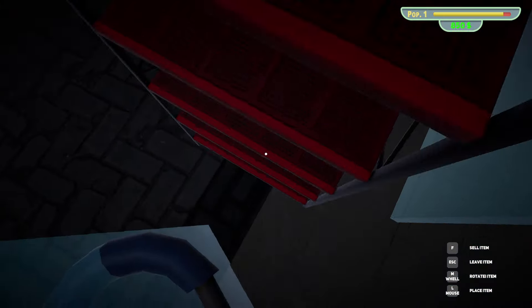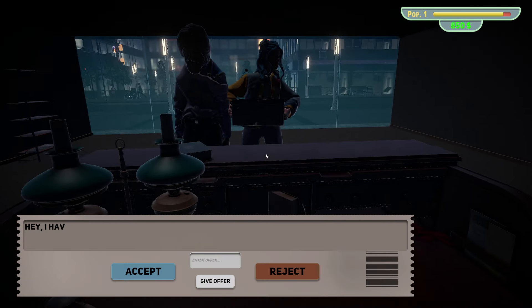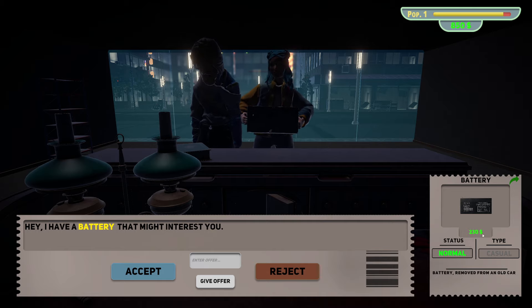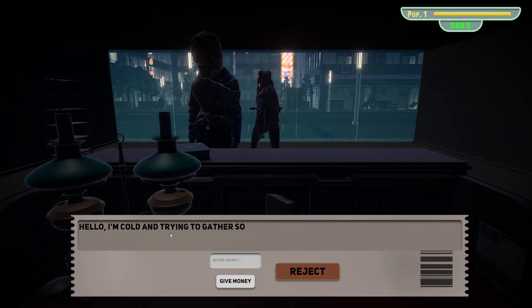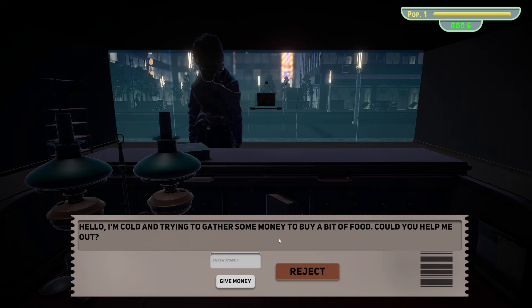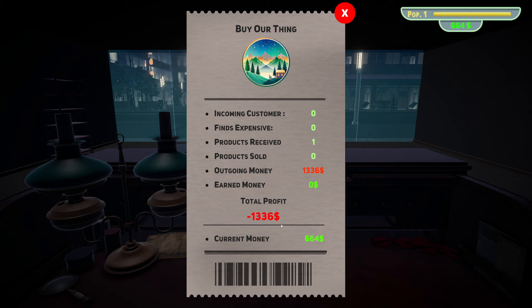Let's go sit here. Hey — I have a battery that might interest you. Status: normal, type: casual, 230 bucks. Let's do 185. Give offer. Great, the transaction is complete! Hello, I'm cold, I'm trying to gather some money to buy a bit of food — could you help me? The products you receive from customers arrive in a box in the back room. You can also sleep in the bed here at night. Give money — one dollar. 'Is this how disrespectfully you treat me?' Bro, I gave him a dollar and he had the audacity to complain.